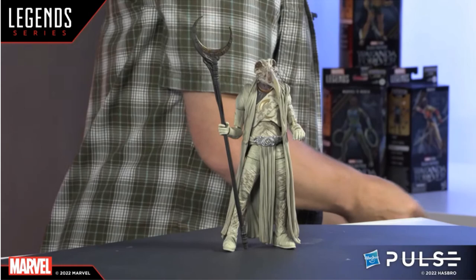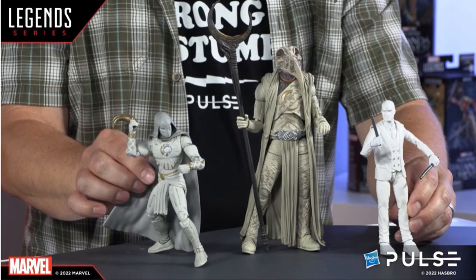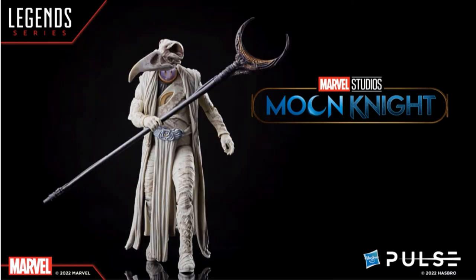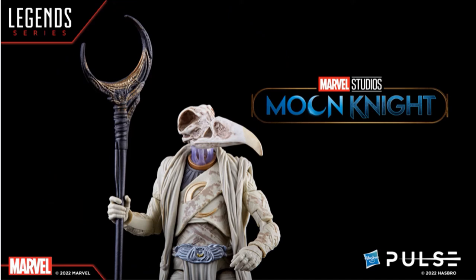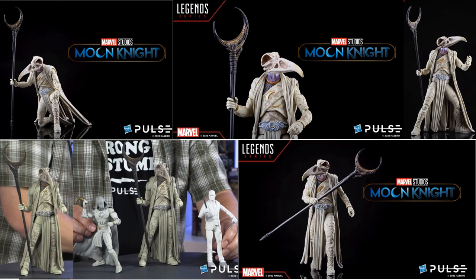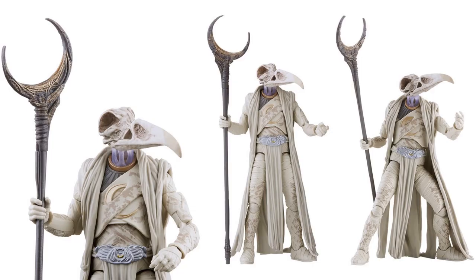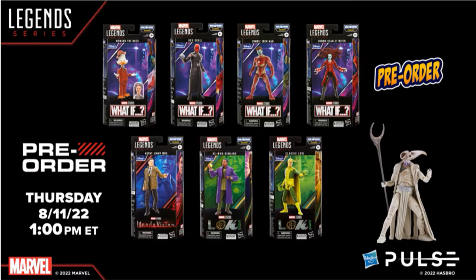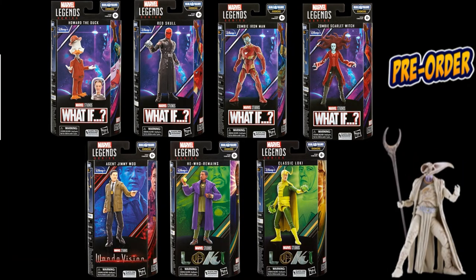There are six figures it takes to build Attuma — plastic-free packaging in there. We got a Khonshu build-a-figure from the Moon Knight show. There he is in scale compared to the six-inch Moon Knights — he's massive. I would put this on a Moon Knight shelf as a regular display piece because it looks good either way. Very nice detail on this sculpt, love that staff. He comes with the floating head. I love that beak — this is such a cool design. It was a What If/Disney Plus wave in order to build him — you get Howard the Duck, Red Skull Zombie, Iron Man Zombie, Scarlet Witch Zombie, Agent Jimmy Woo, He Who Remains, and Classic Loki in order to build him.